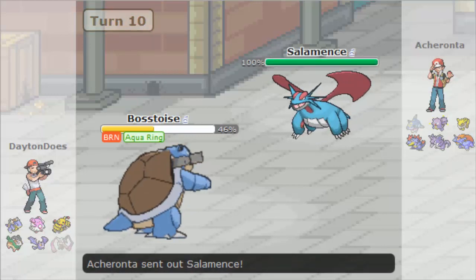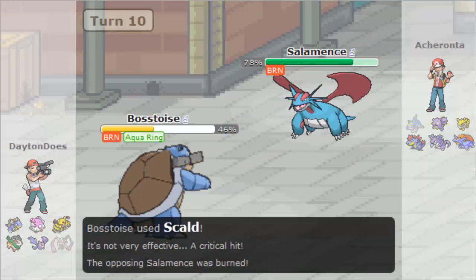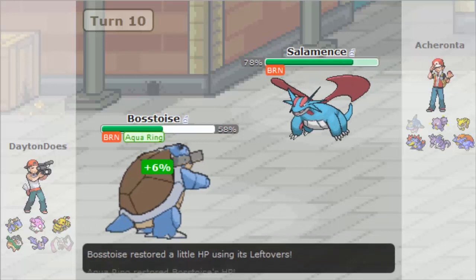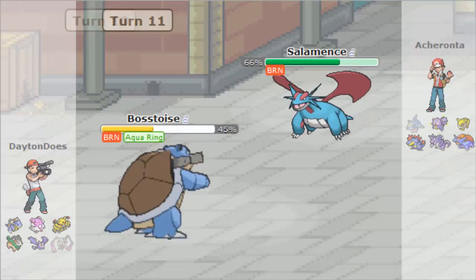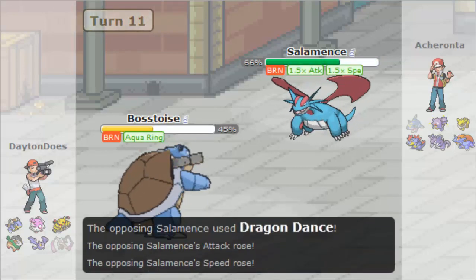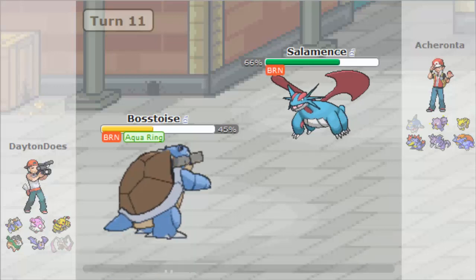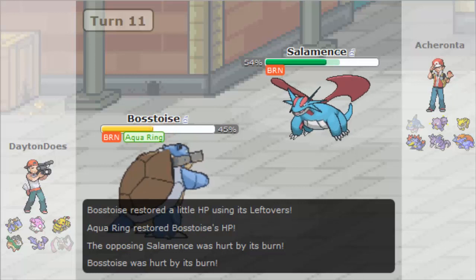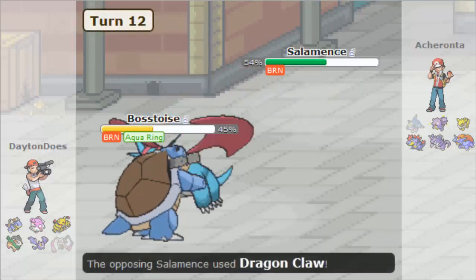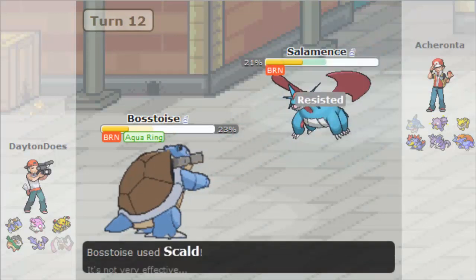I'm going to fire off a Scald that was meant for the Weezing, but it hits the Salamence. It gets a crit and a burn! We wrecked that thing's day. I think he's gonna try and boost up here, so I'm gonna go ahead and show off the Haze that I have as well — because, because lol. Stats reset! And he's still burned, so his life is just ticking away. Blastoise is doing work — he's not the most offensive Pokemon you've ever seen, but he's out here taking things down. That's for damn sure, I'm proud of him.